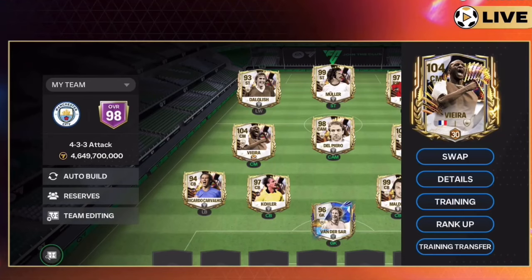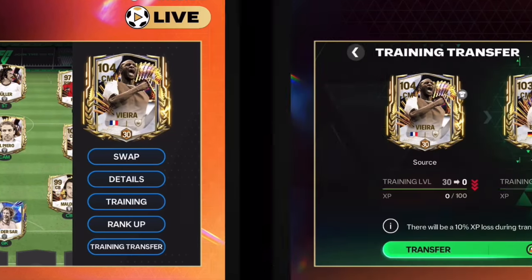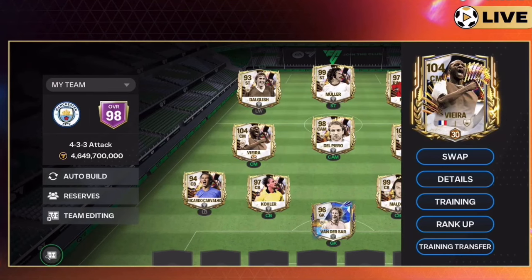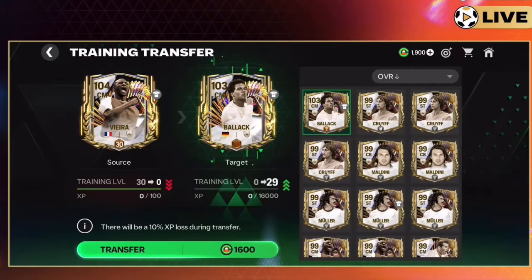Here's an example of how it works. We've got a 104 overall Vieira trained up to level 30. You can use that Vieira card to train up another player — in this example, Michael Ballack. You need to click the player you want to transfer training to, then click 'Training Transfer' on the player you want to transfer training from. Select Vieira, click 'Training Transfer', and choose the player you want to transfer the training XP to.